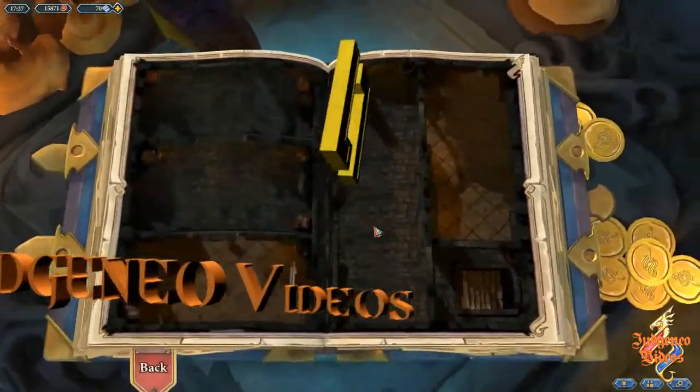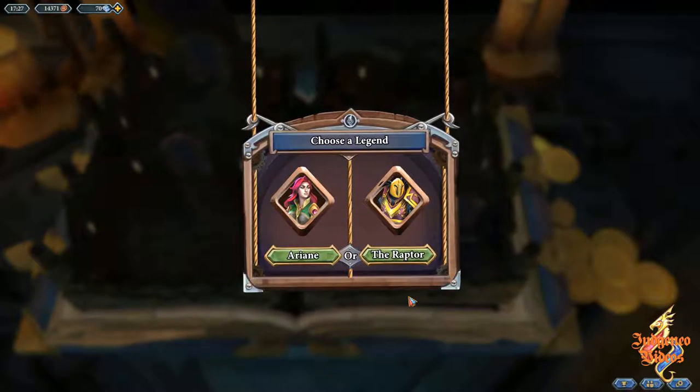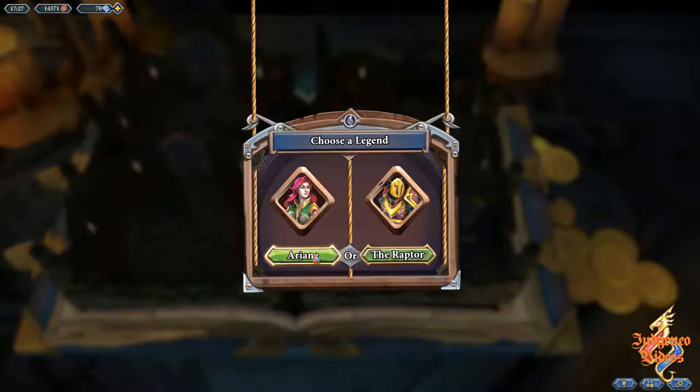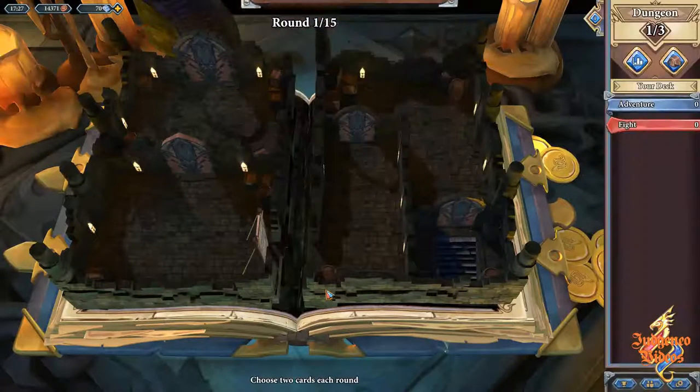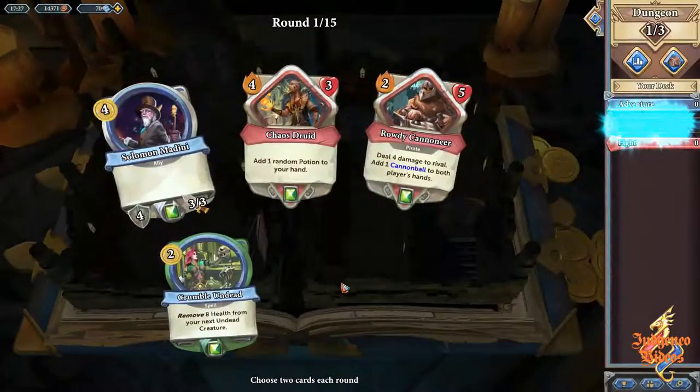We're going to do another dungeoneering run. The last one went very well — 10 wins, I was quite happy with that — so a similar result here would be fantastic. We've used Arian and we've used Raptor. Raptor did very well last time but the Arian draft was terrible, so I think we're going to go for that again and hopefully get a better result. Stagger straight away — bam, get it done.